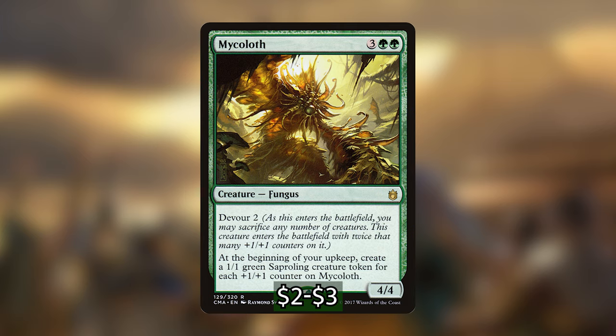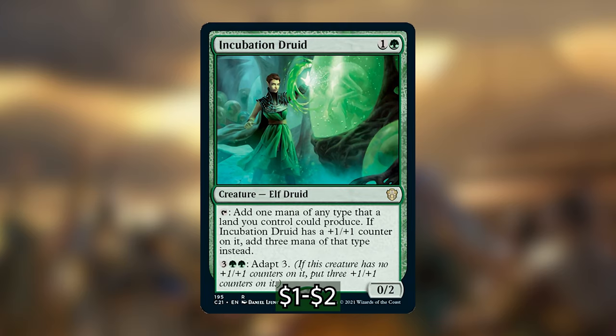I'm also adding in a powerful mana dork — Incubation Druid, an elf druid that costs one and a green. We can tap it to add one mana of any type that a land we control could produce, and if Incubation Druid has a plus 1/plus 1 counter on it we can add three mana instead. It has adapt three for five mana, but we really don't need to activate that adapt cost — our commander can put counters on it perfectly fine, giving us a two-mana mana dork that taps for three mana.